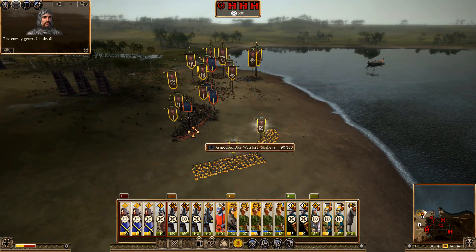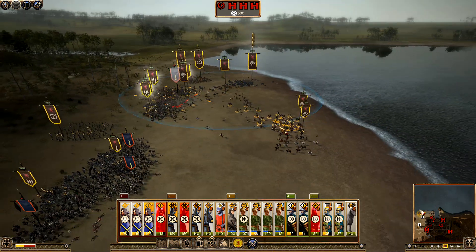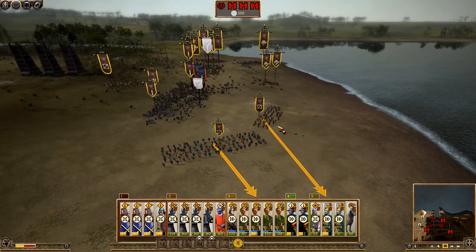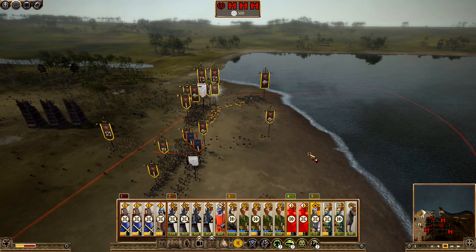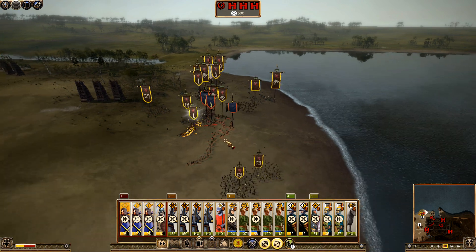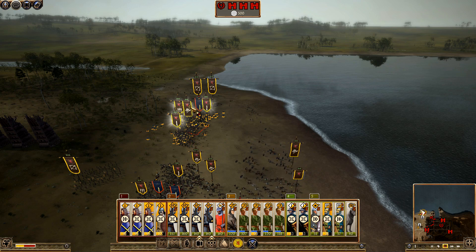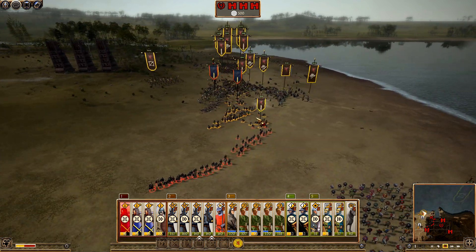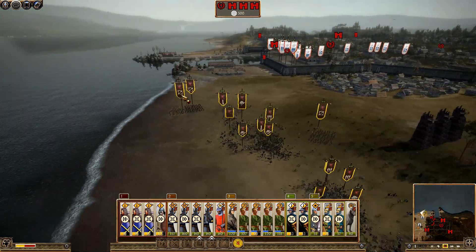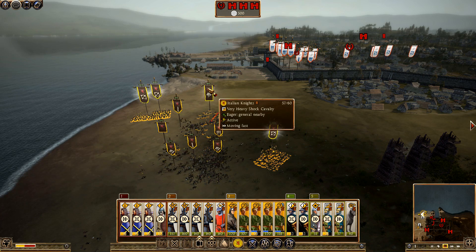My cavalry pull back — I'm not even having to use my archers here, which is great. We're going to save our ammunition for a while. Charge into the backs there — enemy general is broken. General's pulling out, crashing into the line. We broke the enemy general's bodyguard there, good. That is the enemy navy wiped out — both enemy generals from those forces have been eliminated. Excellent work, well done.